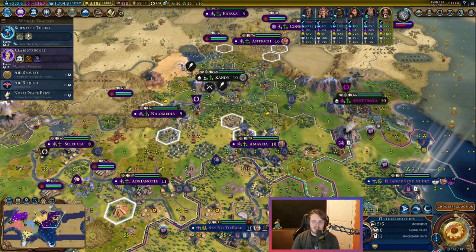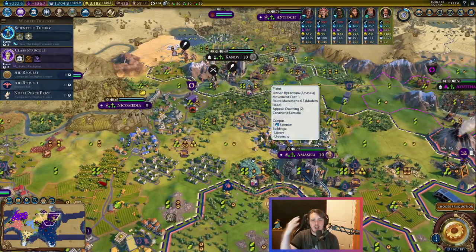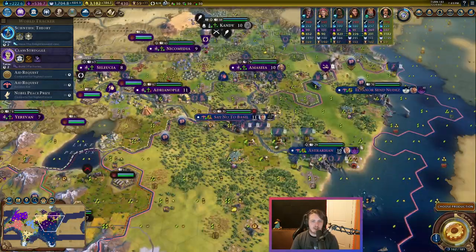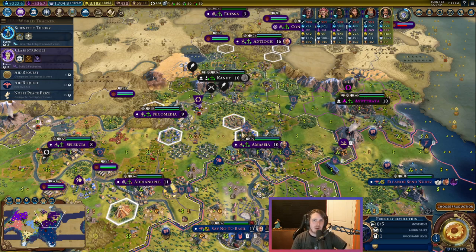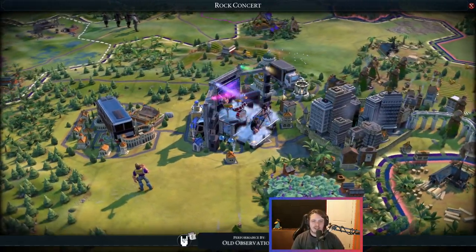This rock band is good at performing on campus district tiles, so I shall send it to this campus first. It can only perform on each tile once — once it performs on this campus, it'll have to move to another campus. But each rock band can perform on each tile once, and a second rock band can come in and perform after you. It's one rock band per tile, but a second rock band can still perform on a tile after the first has already been there. Let's click perform rock concert and see what happens.